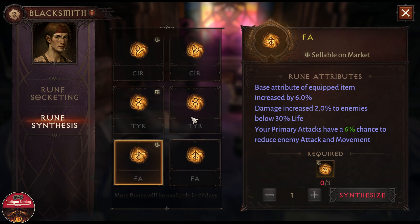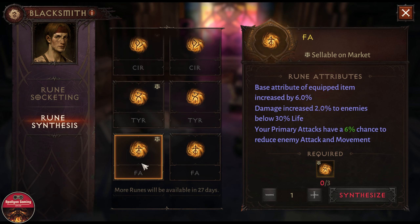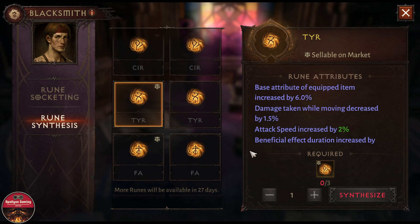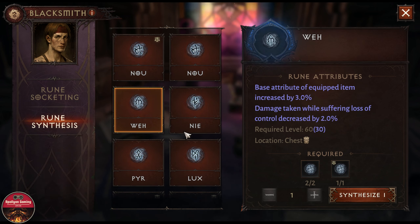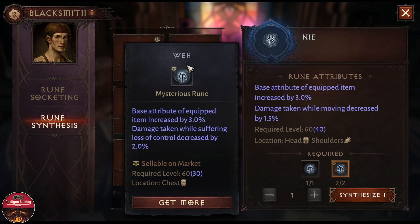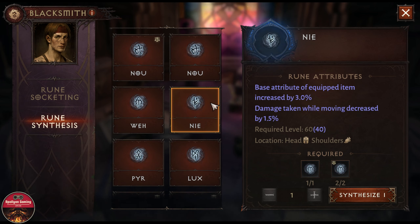The big issue is the synthesize option. To craft a Fa rune, you need three copies of Tyr, and to craft a Cir rune you also need three copies. The problem is the order of crafting gets messy — for example, I want to craft an Nie rune and I expected to need three copies of Nou, but clicking it shows I actually need three copies of Wes. So if you have some copies already available, it messes up the crafting order.